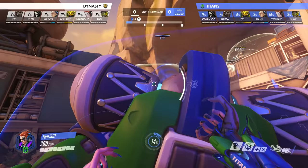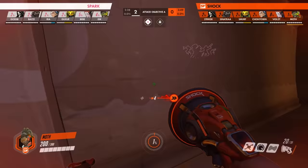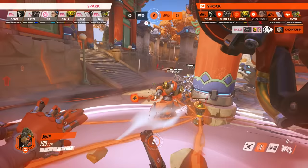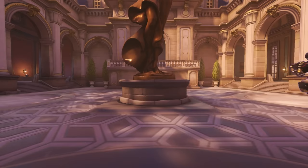Furthermore, her Fade ability allows her to escape damage like Reaper's Deathblossom, an incoming Doomfist, or Sigma's ultimate. And rounding out this support duo is Lucio, whose speed boost pairs perfectly with the DPS combo of Reaper and Doomfist. His Sound Barrier also happens to be the best ultimate to counter Gravitic Flux, and his healing output is not hampered by the presence of shields.